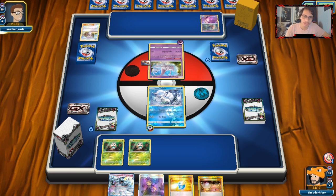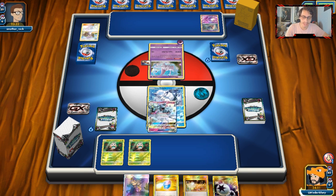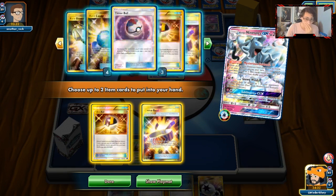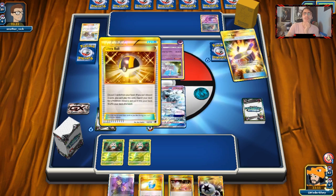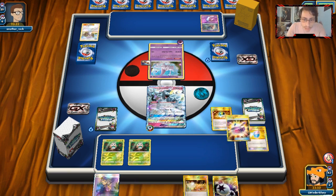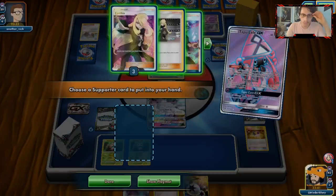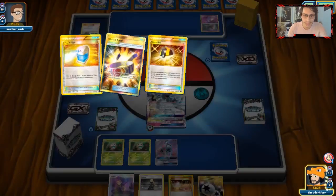He's going to attach to Mewtwo — he can't really retreat. He doesn't want to go into Inkay because that's an easy prize. We drew a DCE, so we'll drop the Ninetales, grab two items — Ultra Ball and Choice Band. Discard Choice Band and Max Potion for our Tapu Lele. We're going to need Rainbow Energy here to get the attack off, though we're only doing 50. We didn't hit the Rainbow Energy — that is a big rip. But we might be safe next turn.